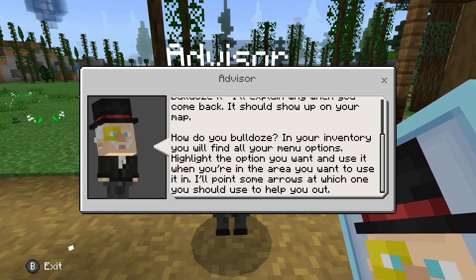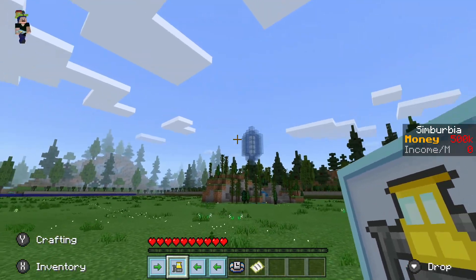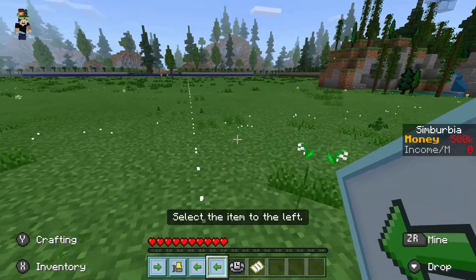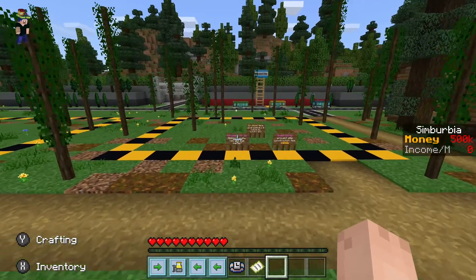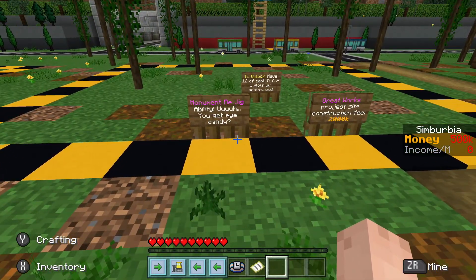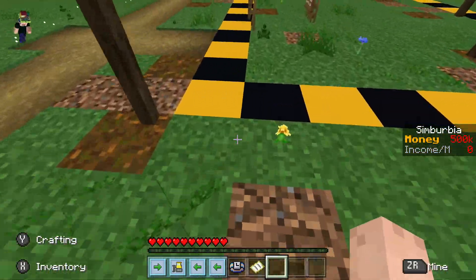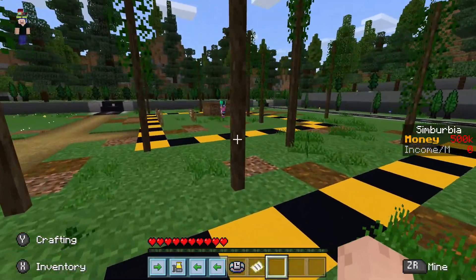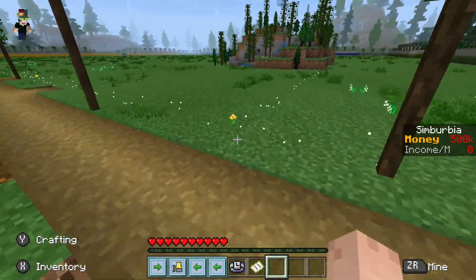How do you bulldoze? In your inventory you will find all the menu options. Highlight the option you want and use it when you're still in the area you want to use it, and I'll point some arrows at which one you should use to help you out. There's the spring — there's white particles, I think those are the plot lines. Over here it looks like we have zones. These are the great works — they're like really cool things you can buy that give you powers in the game. Like the dump — I think you can dump stuff in it and it may give you money.